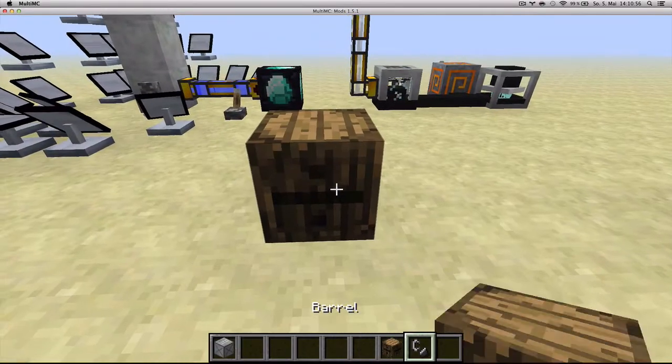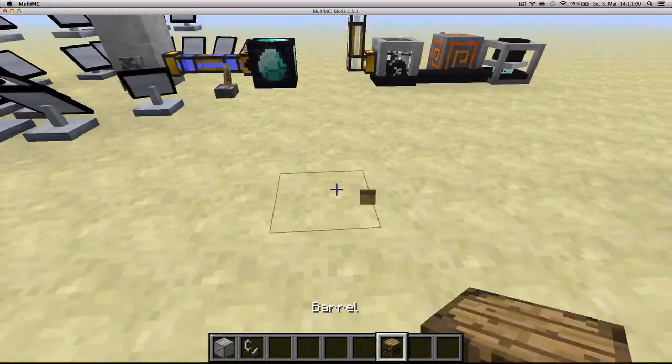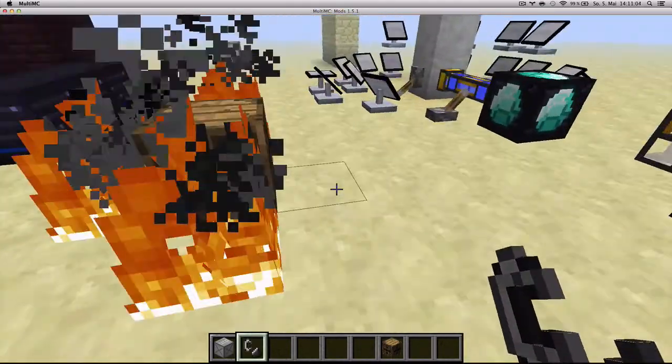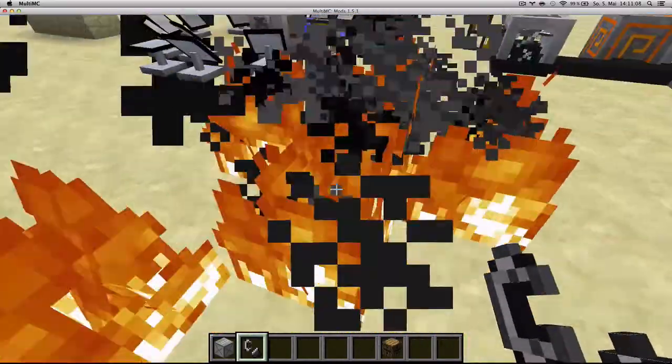Barrels can now be set on fire, just like this — not if you do it like that, of course. You'll see the barrel be engulfed by the flames and disappear, so yeah, be careful about that.